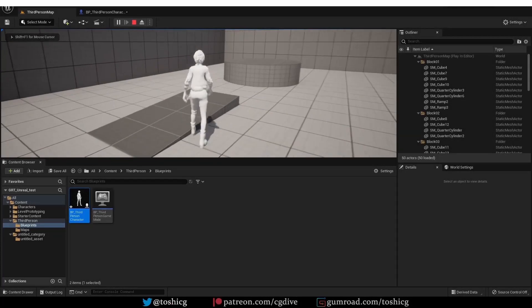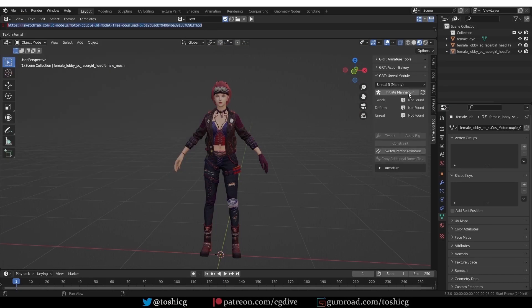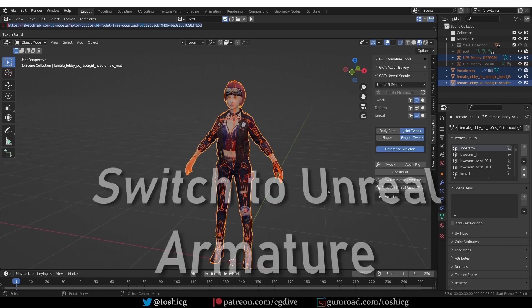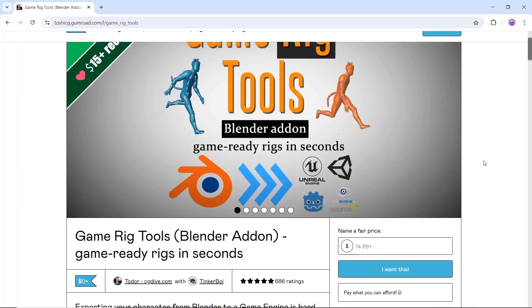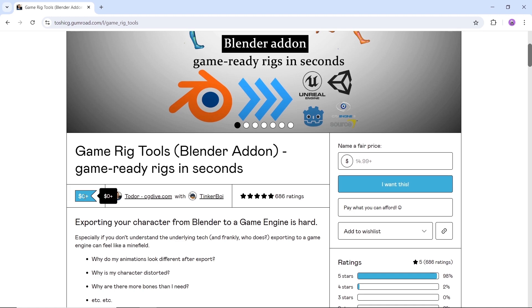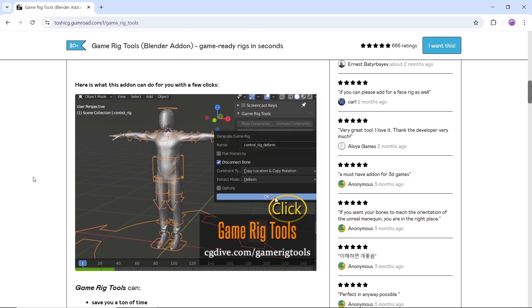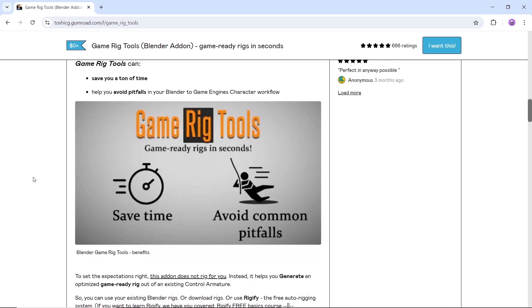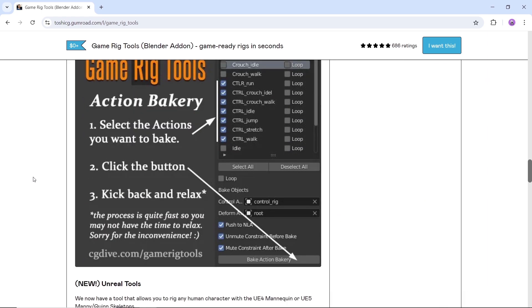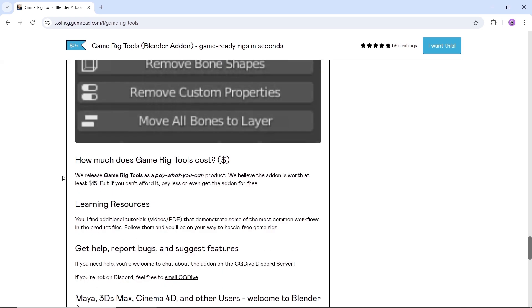Next in line, we have the Game Rig Tools Blender add-on. So if you have a hard time exporting your character from Blender to a game engine, or just want to do game-ready rigs in seconds, you should keep an eye on this tool. This won't only help you save a ton of time, but also fix any pitfalls in your Blender to game engine character workflow. Keep in mind that this is not a rig tool — rather, it helps you generate an optimized game-ready rig out of an existing control armature. Available on Gumroad for free, so go there and read all about the add-on before you get it.